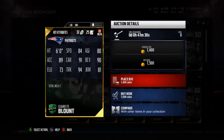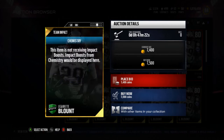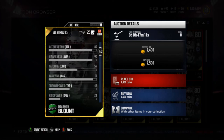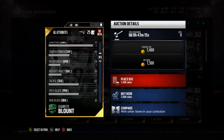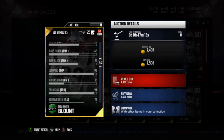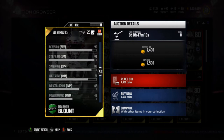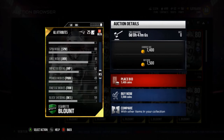Next is LaGarrette Blount, going for 6,700 coins. He has 84 speed, 80 agility, 89 acceleration, 91 carry, 90 ball carrier vision, 73 elusiveness, 94 trucking, and 81 juke move. Catching is 59 — not bad I guess. Pass block is 62. He's got a good stiff arm, spin move, and a decent juke move.